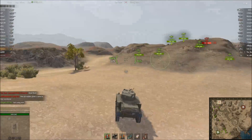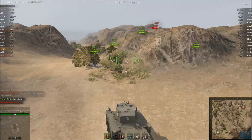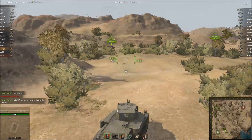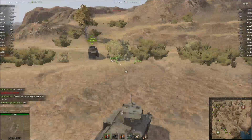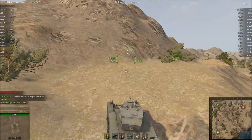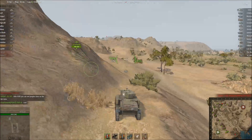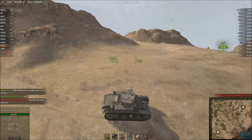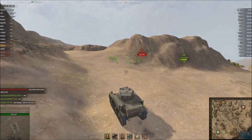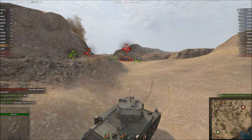There is a T-49 up there and I don't really want to cross paths with him, especially if he has the 76mm on him. Because I can penetrate him, but he will do far more damage to me than I can ever do to him. There must be that T-50 down there again — can't really do all that much against him. Let me go up here and see if I can do anything, though he can potentially deal a lot of damage to me if he has a 75 on him.